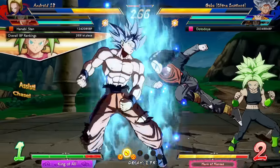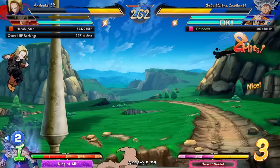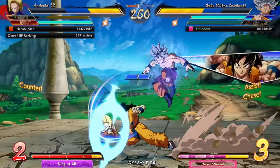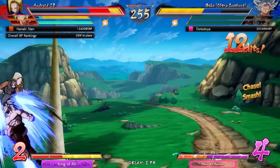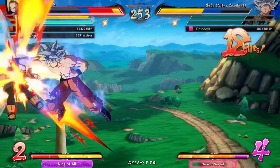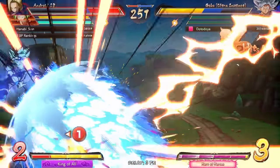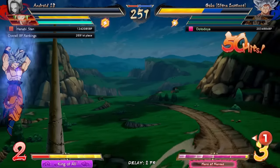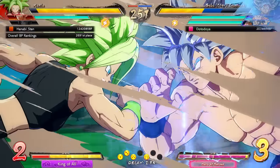That was bad. I dropped it — I always drop those because I just get too excited. At least we got 18, but man, that could have been Kefla — that could have been both of them, honestly. Level one to go in for the kill. What a counter too, to get us out of that corner — I'm going to be looking for more counters, believe that.